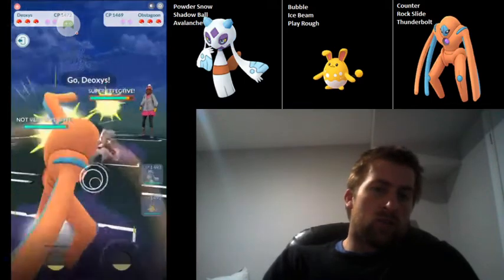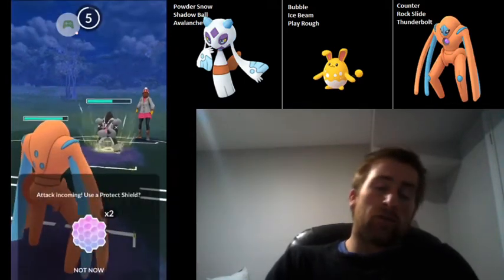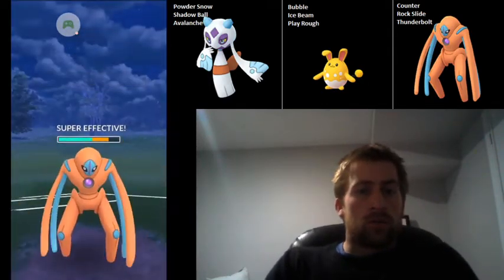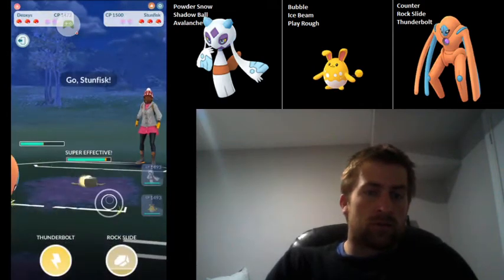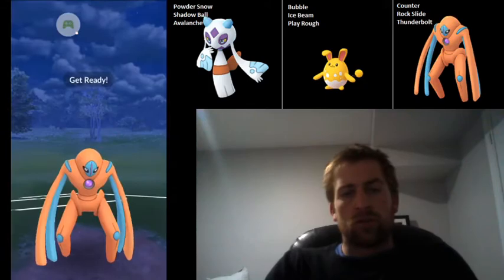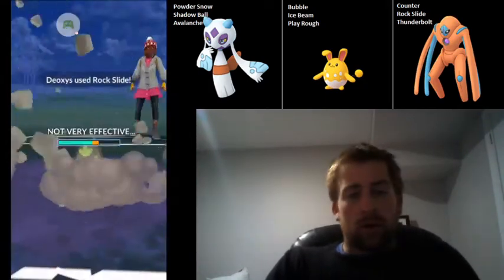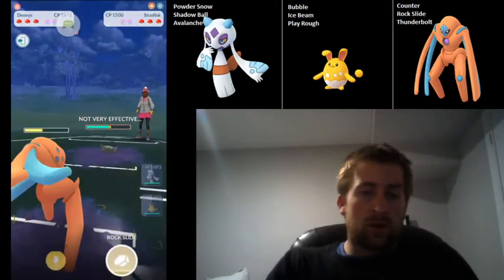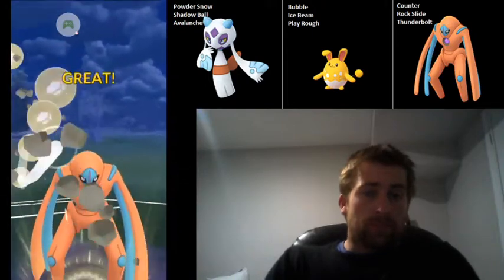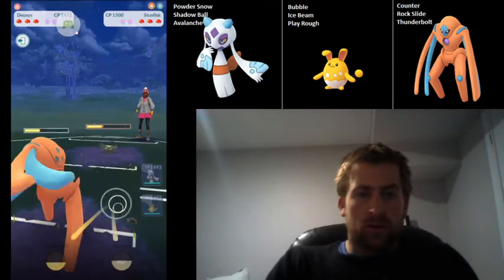Froslass into Obstagoon — the way I like to play this is to go directly into Deoxys. The counters are double super effective, so you deal tons of Counter damage. They actually have quite a good response here in Galarian Stunfisk, especially because it means that all of that energy I got from the Counter damage onto the Obstagoon is going to be basically useless. So that's not great, but we're still going to throw those Rock Slides.